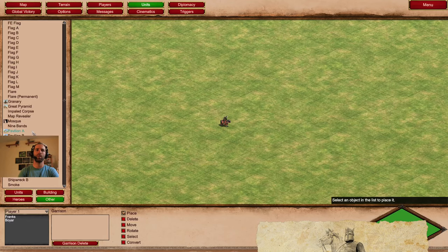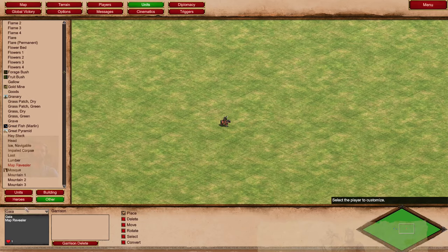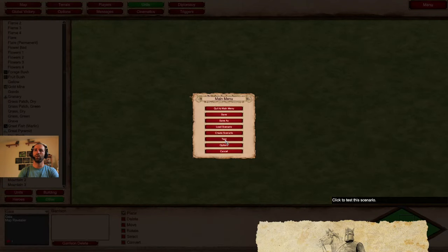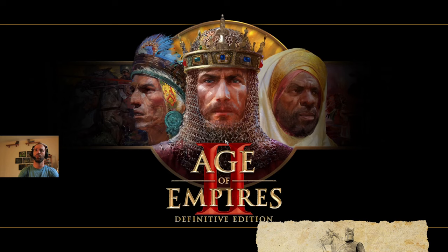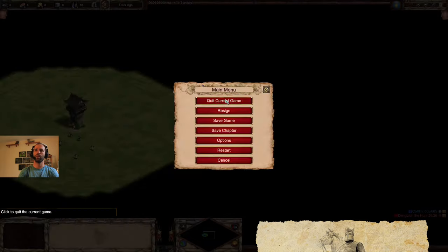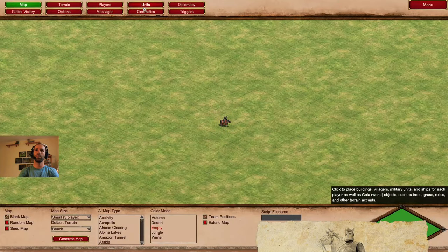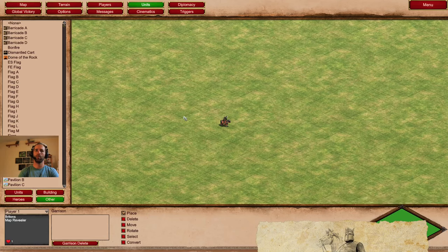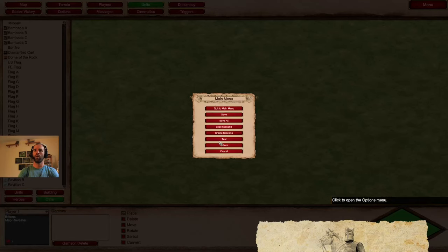Let's add a map revealer - for player one which is me. Going to units, trying gaia map revealer - you can set it but you don't see it, which is annoying. That should show it for all players including player one. Save and test. Oh, it didn't work. Let's restart - go to units, select player one for map revealer.